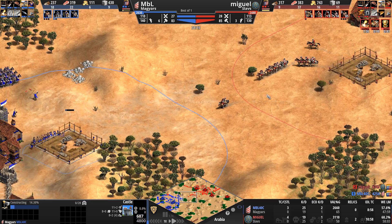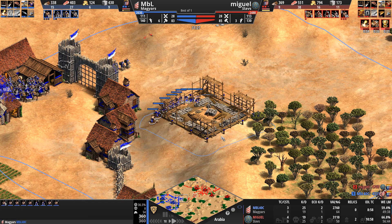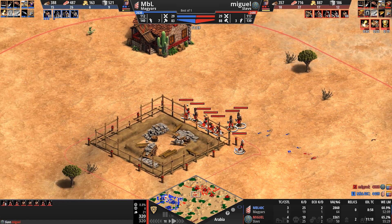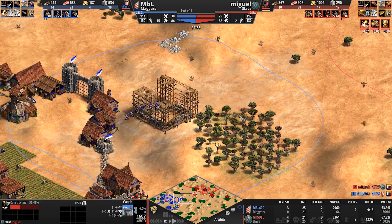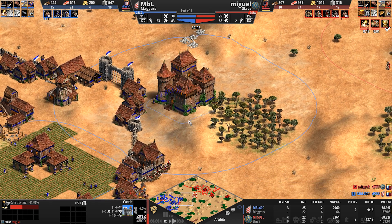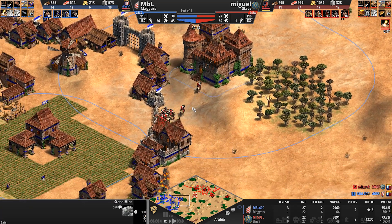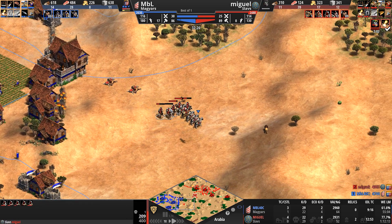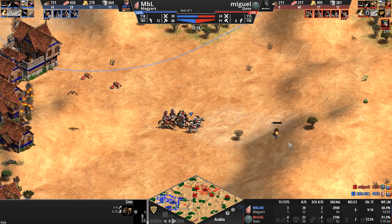By virtue of this being a more defensive castle, MBL has villagers much closer at hand. But here come the Slavs with hammers in their hands to build this castle on this hill. I love this location for Miguel — flat ground everywhere around. This is a true king-of-the-hill castle. MBL has a similar hill to the south of his castle, but this might be a problem if there's a trebuchet up here. Meanwhile, Miguel has gone up to seven light cavalry and four knights.